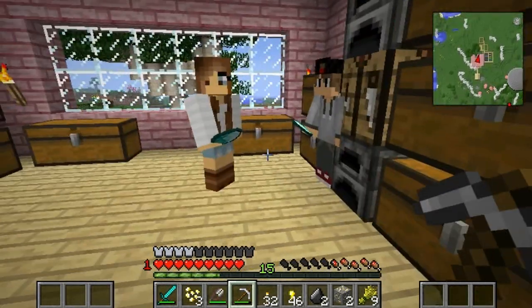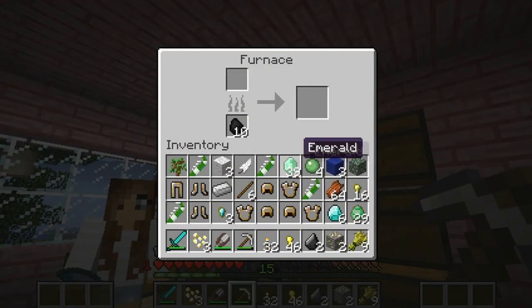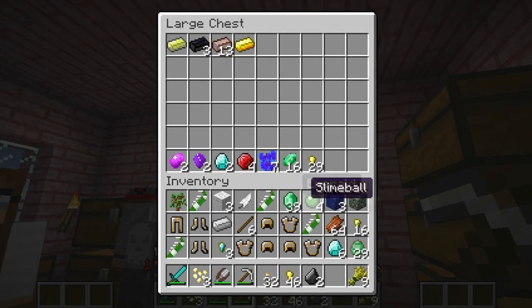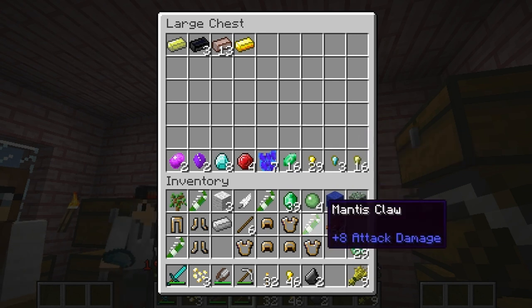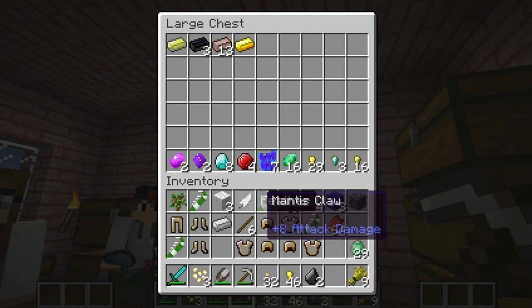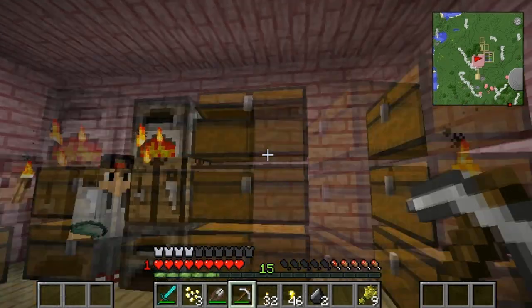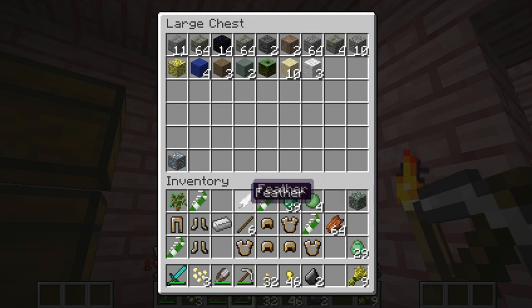Hey guys, what are you doing? You guys being nice to each other? I hope so. Let's see what I need to put away in the chest. Put some gold away there. We've got loads of diamonds now, which is great. Titanium nuggets, which is cool. Uranium nuggets, which I need for the ultimate armor. And we've got a whole bunch of armor here, which is awesome. Let me just figure out where I can put everything, because I have so much stuff now, which is really cool.